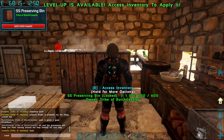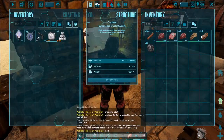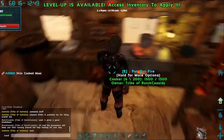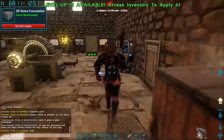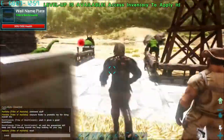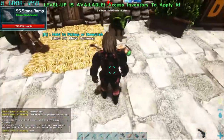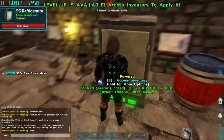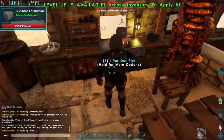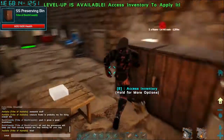Then we have what I call my preserving bins. You need them, and that oil from the dung beetle is important — you need the preserving bins to make jerky. I normally have my prime meat in there because prime meat goes very fast, and what you do is cook the prime meat and put it inside another preserving bin to preserve it.